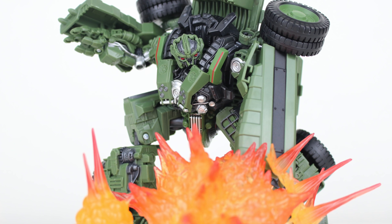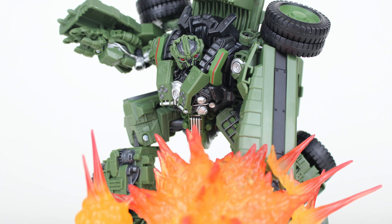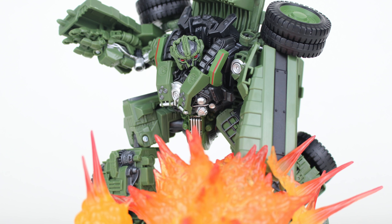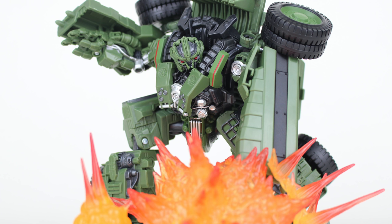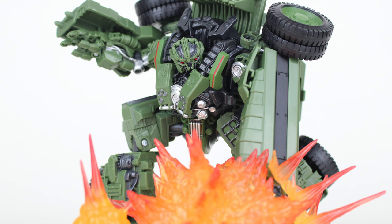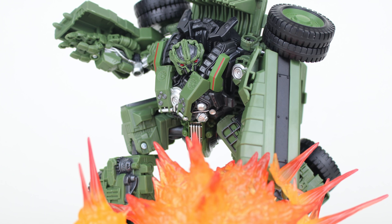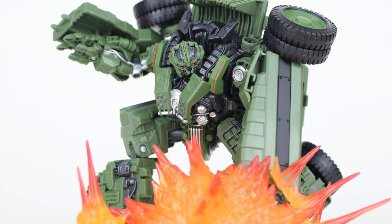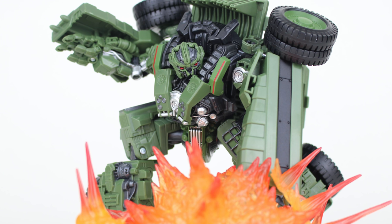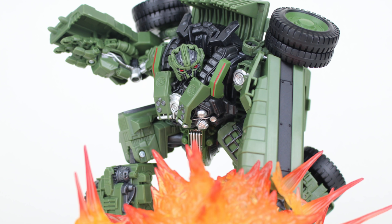Taking the sixth spot has to go to the Studio Series Long Haul — this is where things got really difficult for me, as these next six figures are really well done and I've found myself enjoying each of them basically just the same. Long Haul's most noticeable flaw is his lack of articulation, which is down to his chunky character design rather than being agile. This was really the most dynamic pose I could get him into, which isn't a drawback really — but in terms of movie accuracy he is fantastic, one of the best looking Studio Series figures out there, with mesmerizing detail.